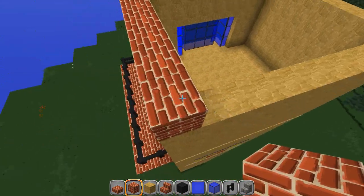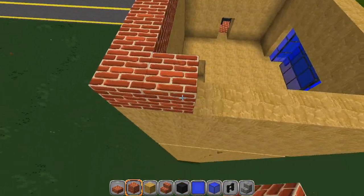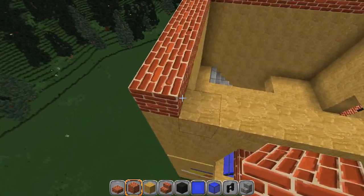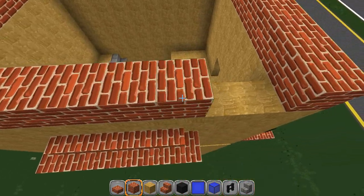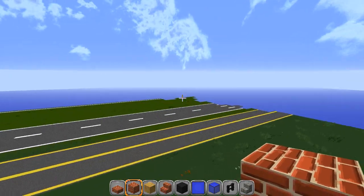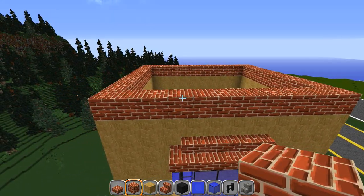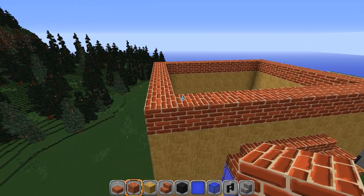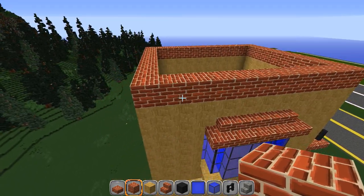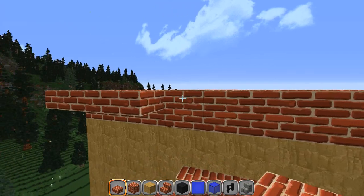We're going to put one more layer of brick around the top just like this, and there's going to be a walking platform just to the outside of this layer. I knocked down my render distance a lot so we shouldn't have much lag in this one. I can't even see the other runway now. There will probably be a couple little glitches but it shouldn't be anywhere near as bad as it was. On the outside we're going to put slabs to cover this up.